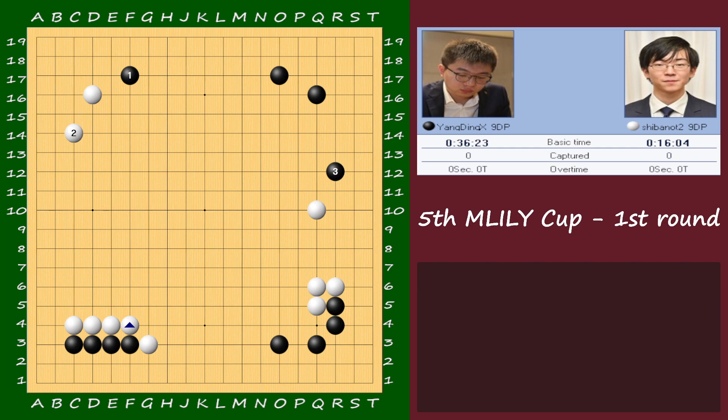You chose to cut, and the cut is okay but just slightly inferior according to AI — but playable. Extend and extend here. This is an invitation to ladder, and after this there are ladder breakers. This is also what AI wants, but AI doesn't want to play this ladder.